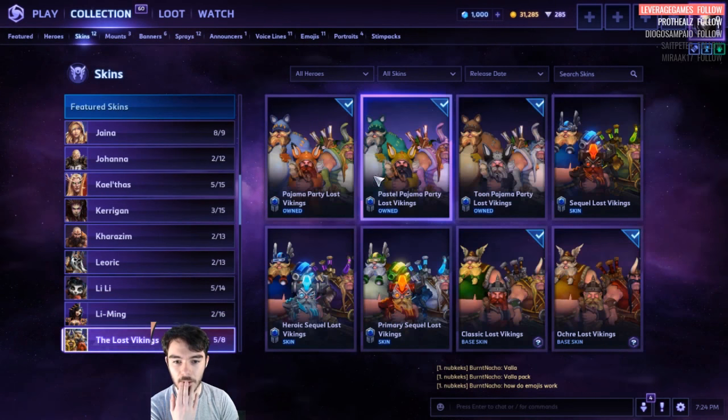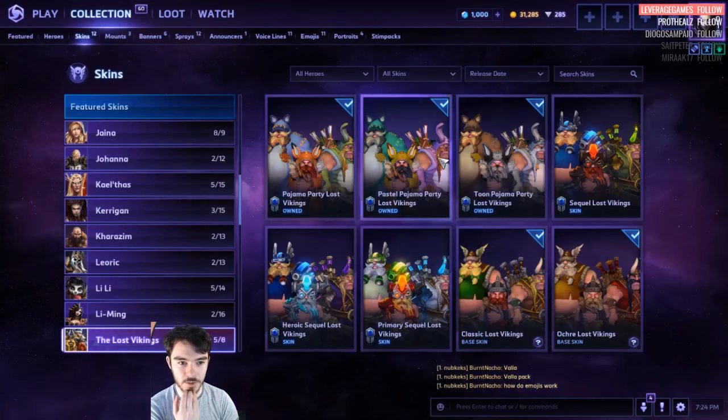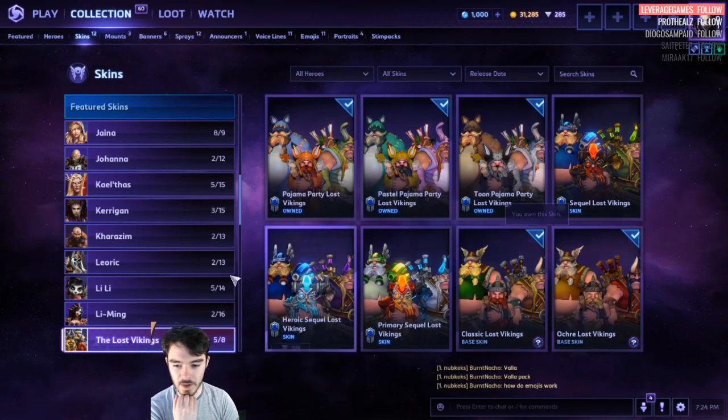Lost Vikings. The Pajama Party one is super cheap — only 100 shards. And the Master Skin is 100 too.